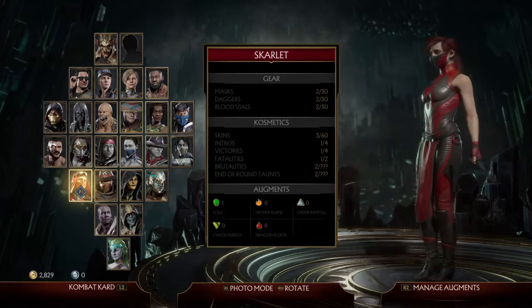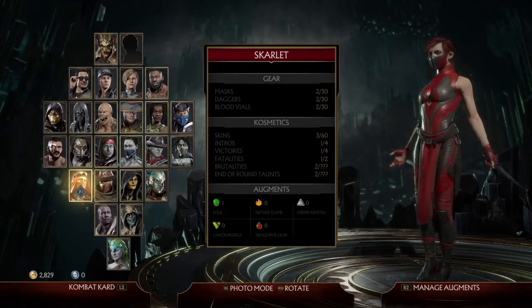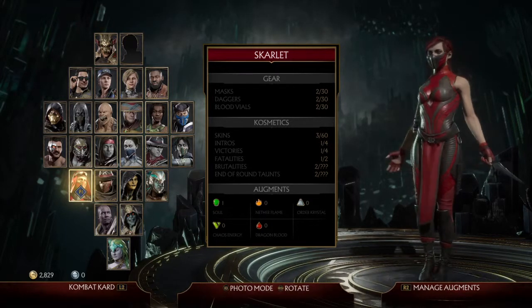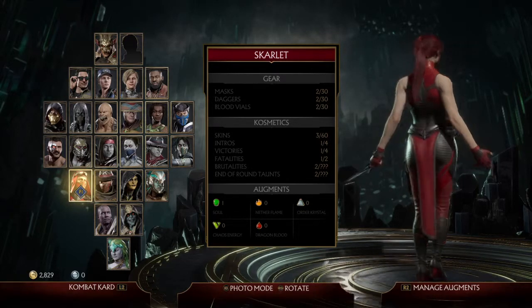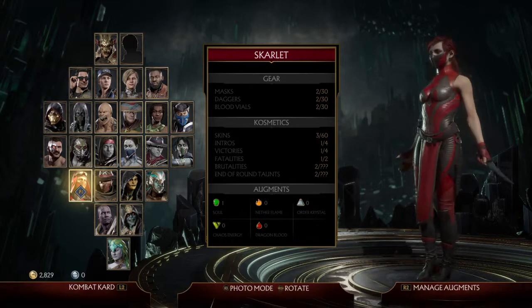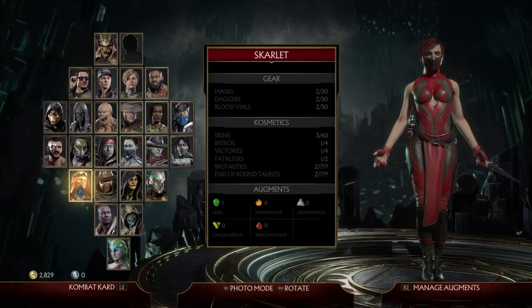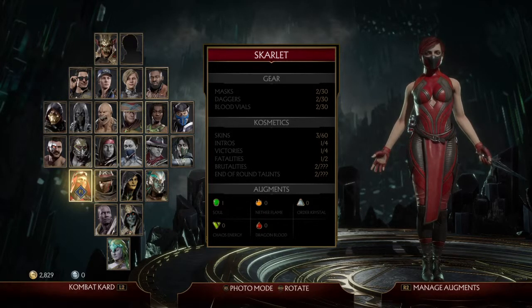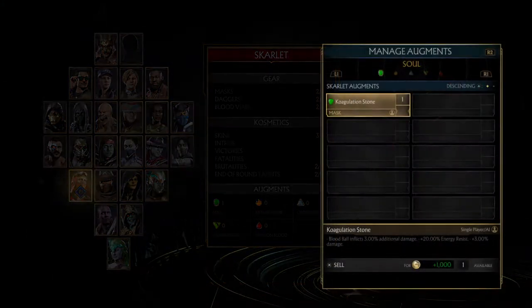As you can see, this game doesn't always have them completely covered up, which I enjoy. This is more like her original costume. Check out the ponytail — I got this as my first skin from the Krypt. I'm sure not everyone was as lucky. I only own her original gear and this skin so far. Now to show you all the augments I own for Coagulation Stone.